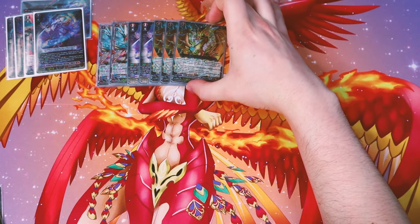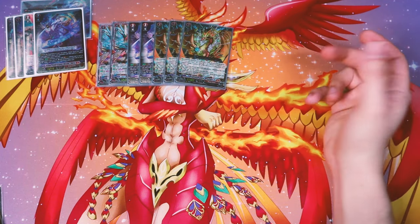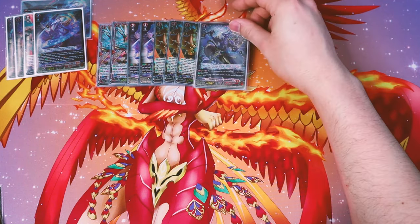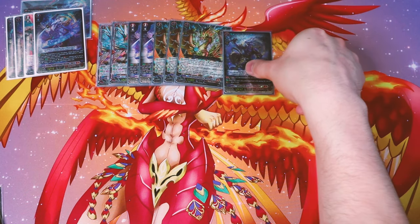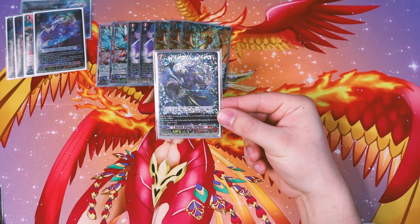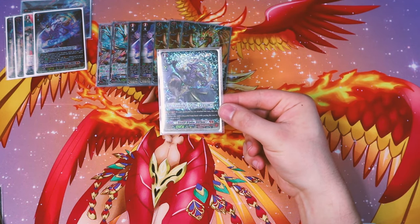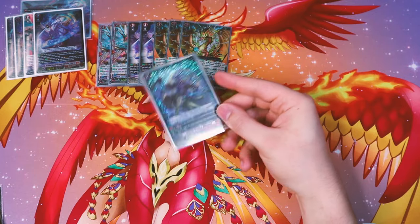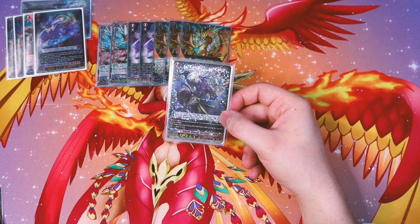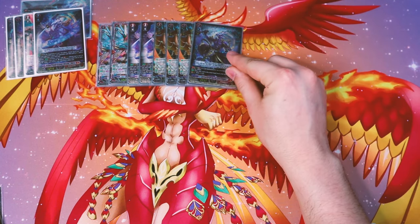I'm only running three Bloivris because I don't have three Speriata to pair with it — I'd run four if I did. I'm running one copy of Stealth Dragon Shiranui, similar to Bloivris in that you can discard it when you perform stride to draw a card. It also has GB2 for an extra 10k, which is a nice additional power option just in case I don't have aggressive rear guards. I'm mostly using it as discard fodder though.